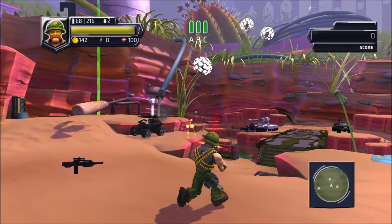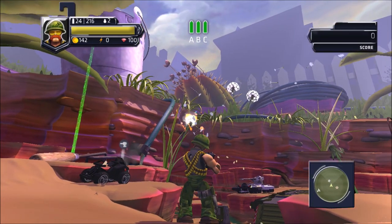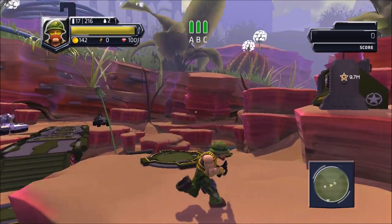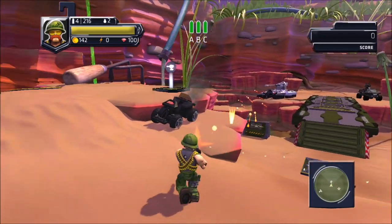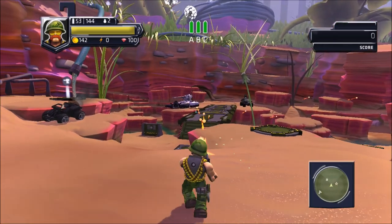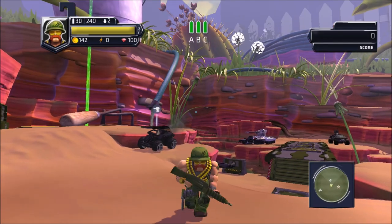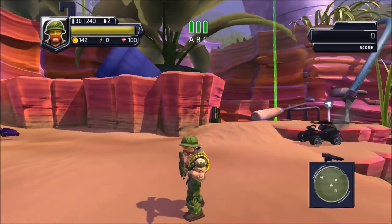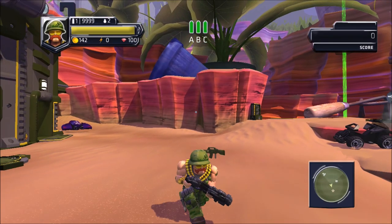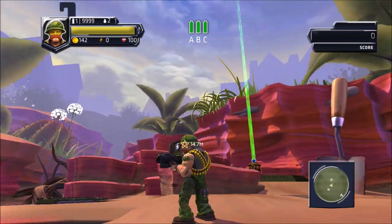Next is the SAW from Halo 4 and 5 — it's really powerful in this game because it fires so many rounds at once and each round does quite a bit of damage. After the SAW, there's technically the assault rifle, but in this game it's already been reskinned and is called a machine gun, so we'll breeze past that since it's not really Halo anymore.